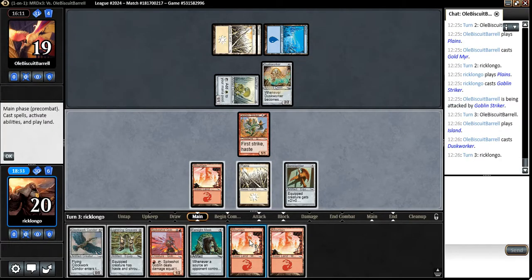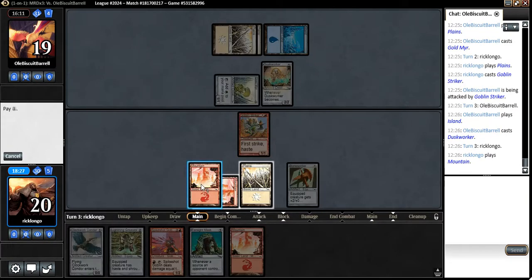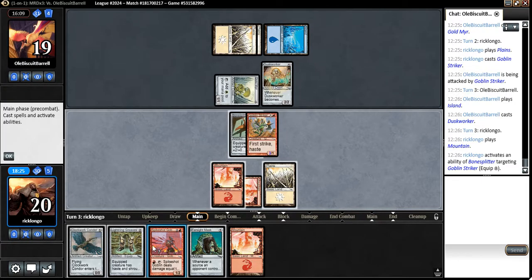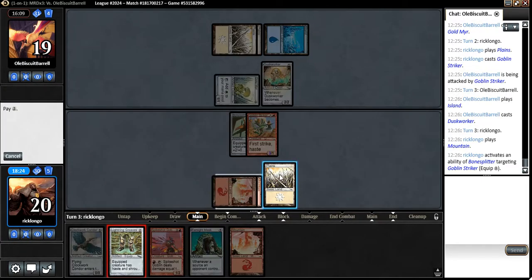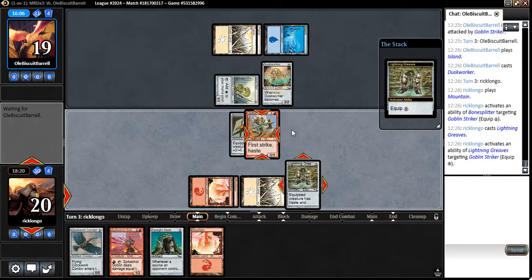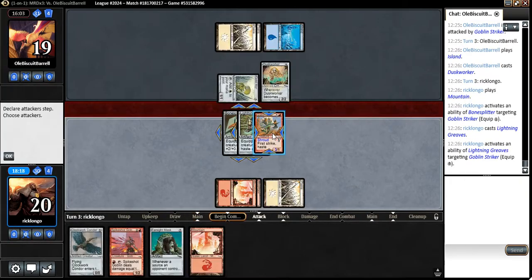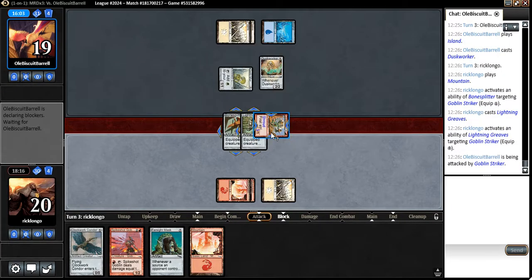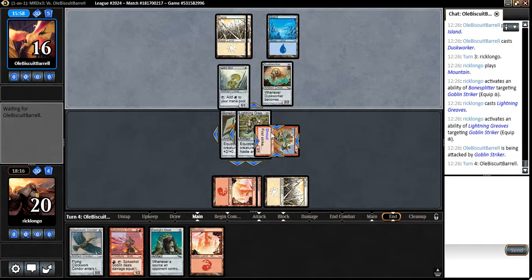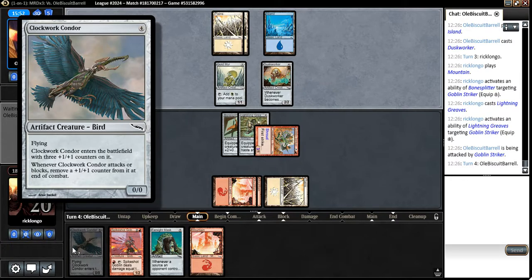To try and just protect it. Let's do this — equip the Goblin Striker. If he does not tap out next turn, what I'm going to do is cast a Clockwork Condor instead. He's going to attack me with both and leave mana up.